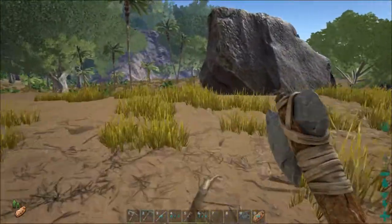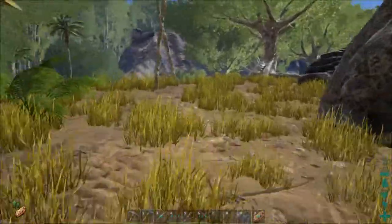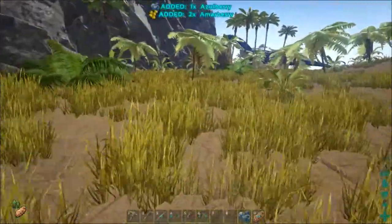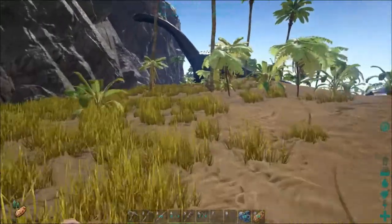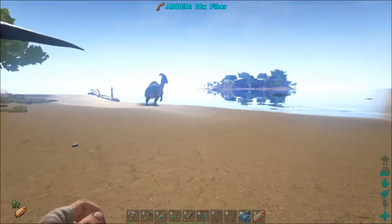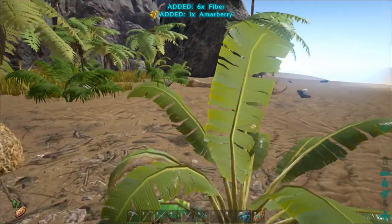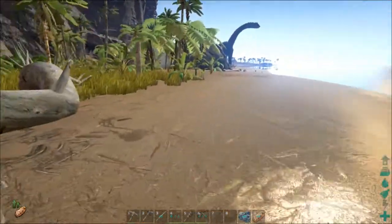Let's see what kind of dinosaurs we have in the immediate area. Where is that Parasaur? Is it still around here? We've got a turtle. We've got a Dodo. There's that Parasaur — Level 21. I think it'll be in our best interest to just pass and look for another one, because they will run and I won't be able to catch up to it unless I get lucky and it gets stuck on a rock.